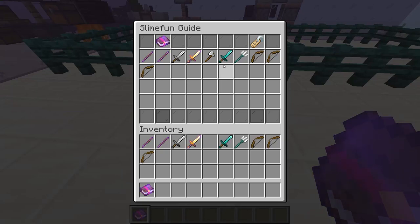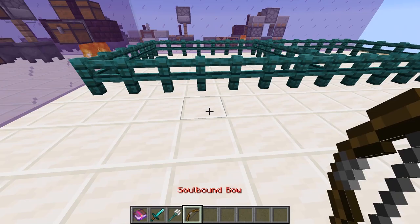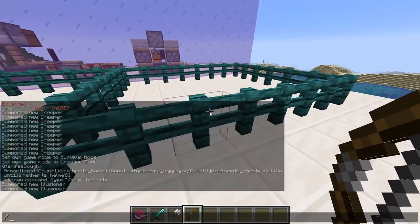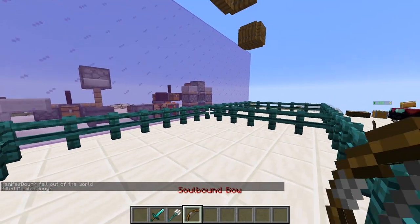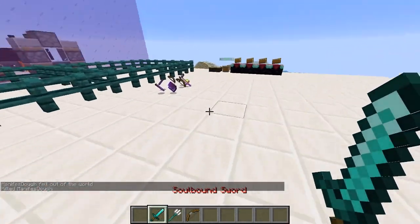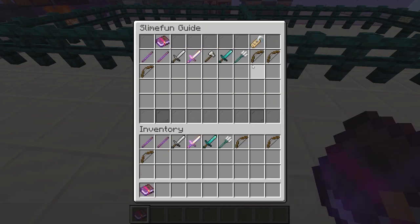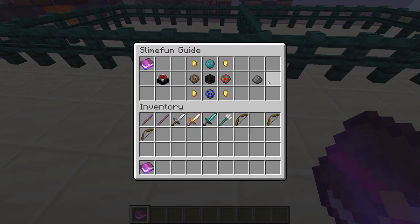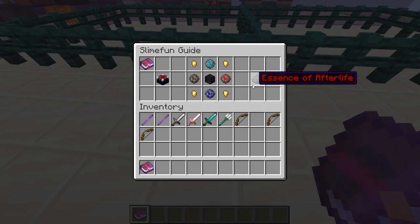Our next items are our Soulbound items: our Soulbound Sword, our Soulbound Trident, and Soulbound Bow. These are pretty simple — essentially, all they do is that when you die, they stay with you. So for example, I'm just going to kill myself — and they're right here. They didn't drop on death; instead, they came to me in my new inventory. These weapons are all made the same way: they take two Essence of Afterlife and the actual item in the middle. The Essence of Afterlife is a pretty advanced resource requiring the Ancient Altar and a variety of other runes and lumps that we're going to talk about in detail during our Ancient Altar and Talisman video.